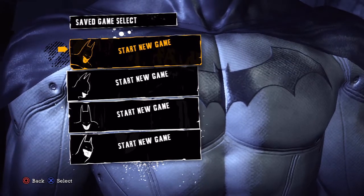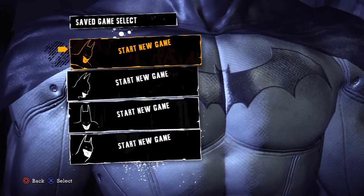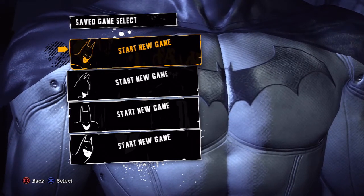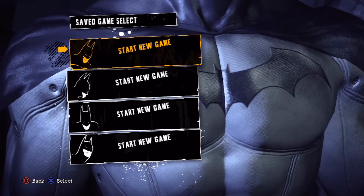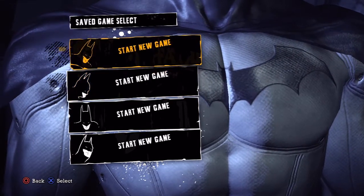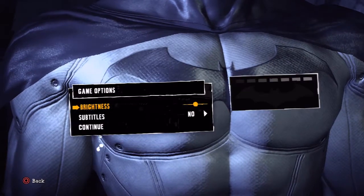Alright, we're back. Time to do our next walkthrough. We finished Lollipop Chainsaw, we finished Assassin's Creed, we finished goddamn Spider-Man — Amazing Spider-Man. We're gonna go ahead and do Arkham Asylum. I might even do Arkham City when we're done with this one. But let's go ahead and get this shit started.